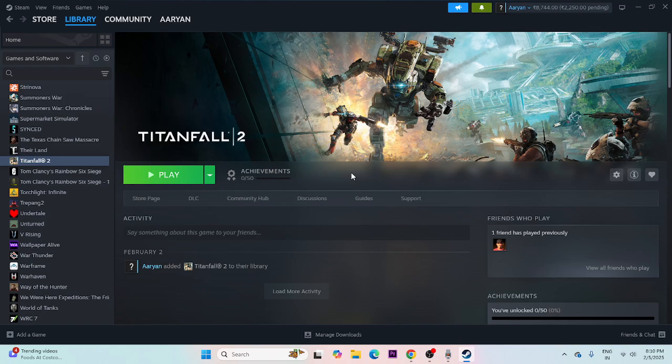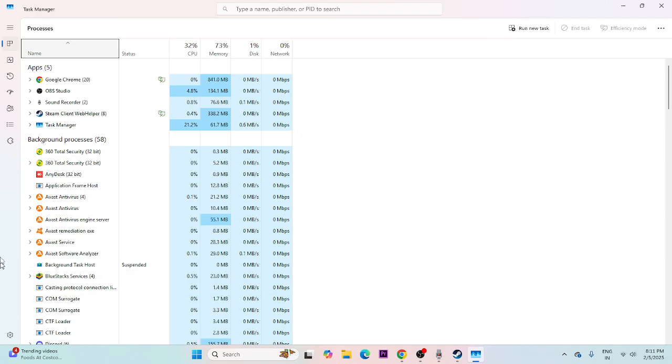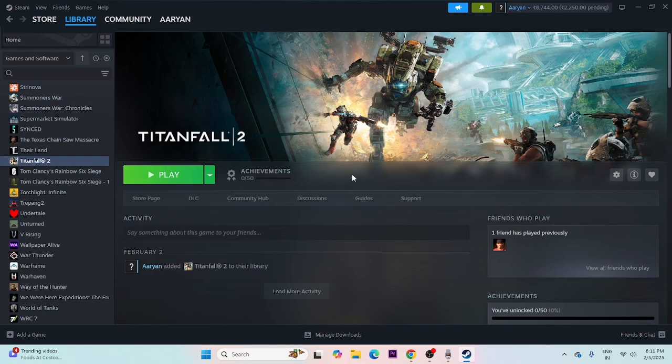Even after trying launch options, if the game still isn't working, close all overlay and overclocking applications. Right-click the taskbar and open Task Manager. You'll see many things running in the background — Discord, Epic Games Launcher, and other apps — which can cause issues. End the task for all of them, then close Task Manager and try launching the game.